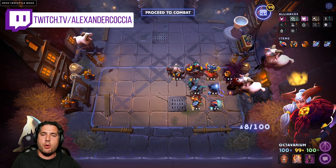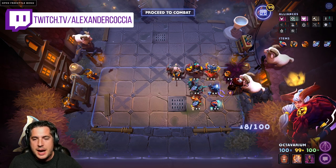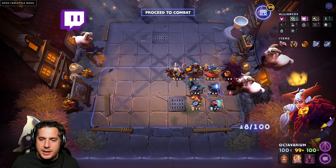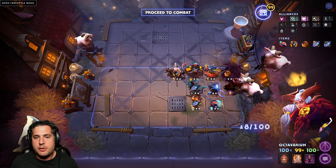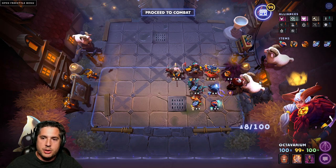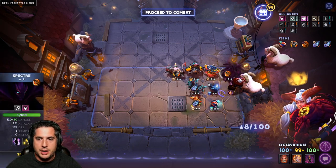This week we are starting with 4 Heartless and Demons and this build has been truly remarkable. It kind of goes hand in hand with the idea of getting to level 7 and hard rolling for 3-star tier 3s. You are looking at 3-star Spectre and Terrorblade in particular.